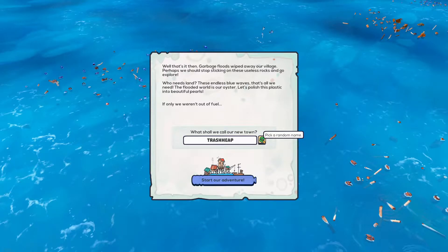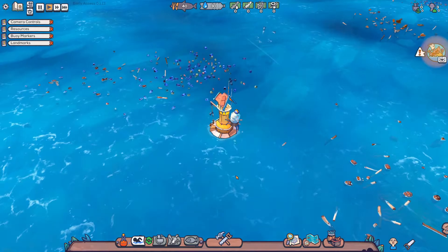Here we can get a few different names, and there are some pretty fun names: Junktown, Wetstead M.C., Junkport, Whale Heap. And our town is going to be Junkburg. That's our town. Start our adventure.